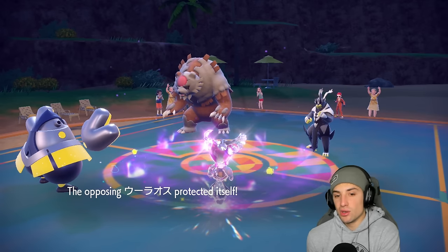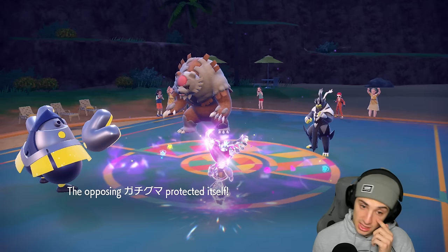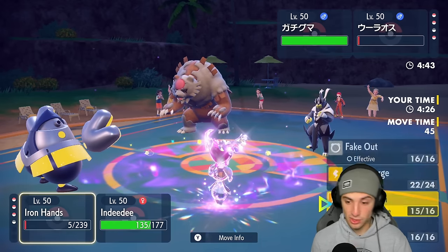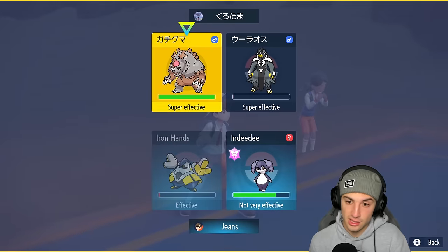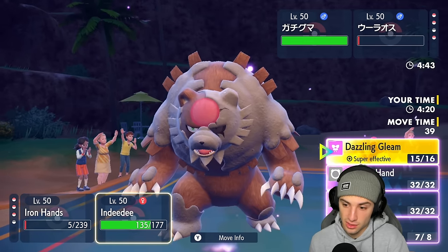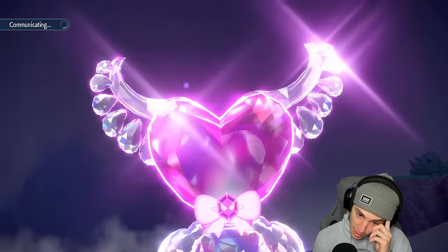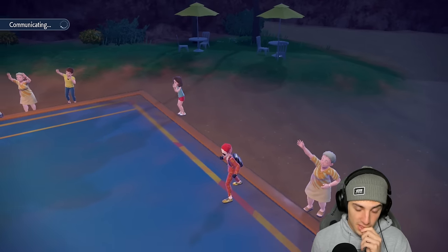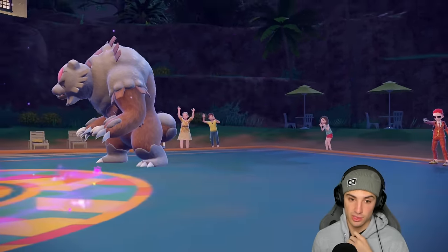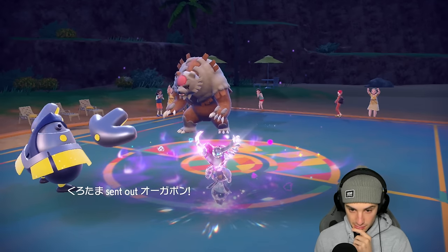Does he have the Ghost Tera type? That's the real question. It's most likely that he does, but I'm still just going to keep ripping. We have three turns left in Trick Room which is plenty. We go a nice Dazzling Gleam. He might swap a Pokémon here. And there's a swap - he ends up swapping. Who are you going into? Who's your final Pokémon?